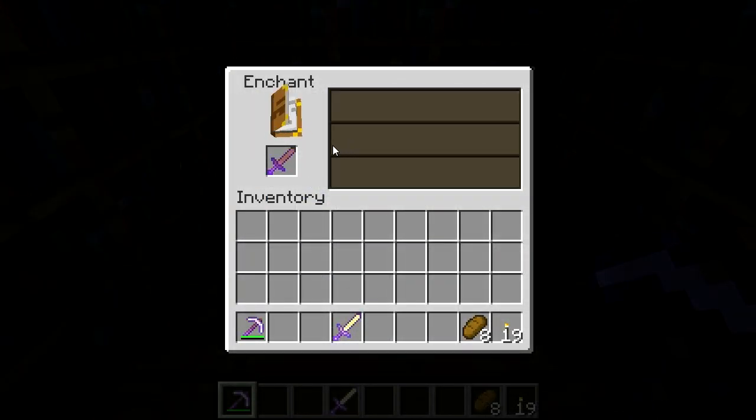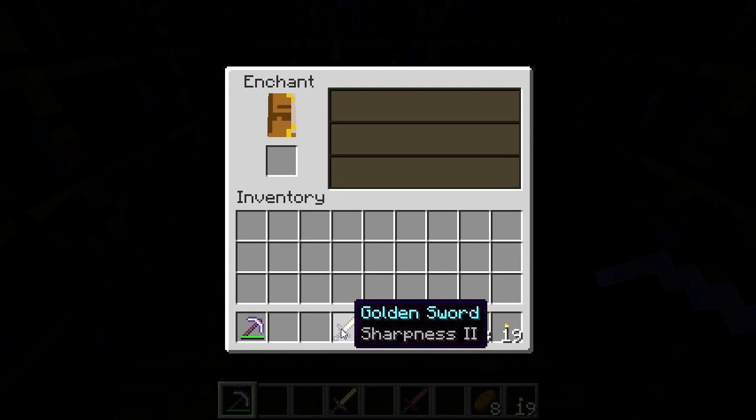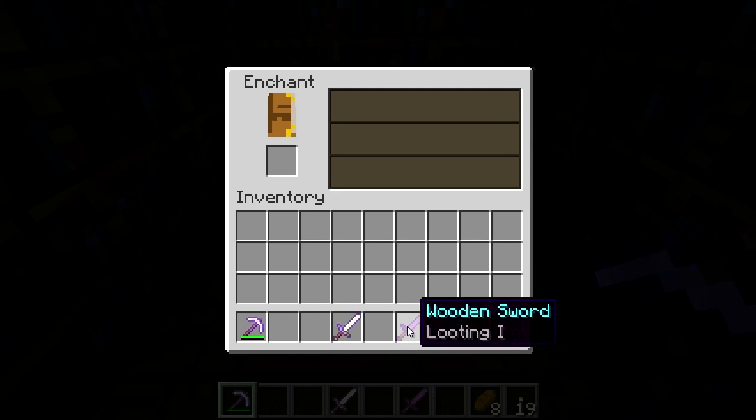Also, different materials have different enchantability, meaning that for a gold sword, the level 10 enchantment you get is likely to be better than for a level 10 wood sword enchantment.